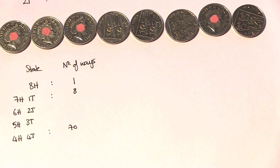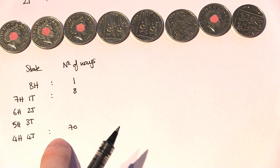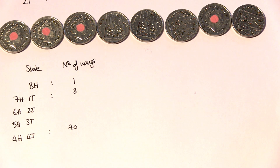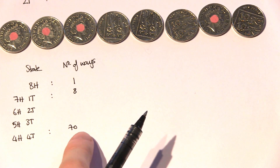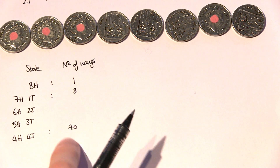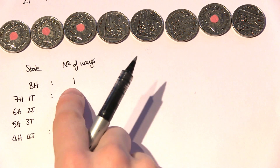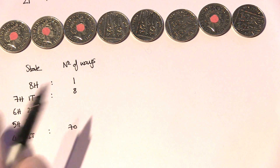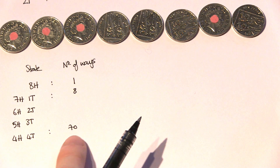There are 70 different ways of producing the state four heads and four tails. That means if you gave a box with eight coins in it and didn't know what state it was in, it's 70 times more likely to be in the state four heads and four tails than in the state eight heads. And this is all entropy is a measure of — entropy is just a measure of the number of different ways of producing a given state. So four heads four tails has high entropy, and eight heads has low entropy.